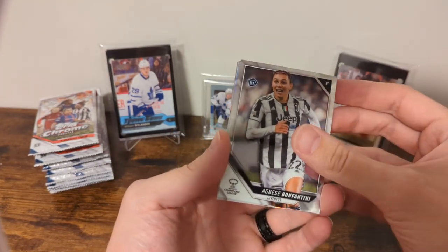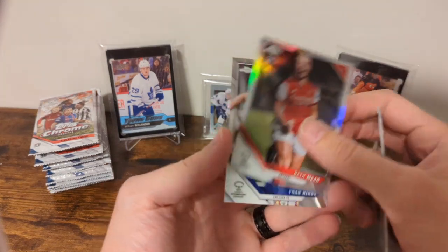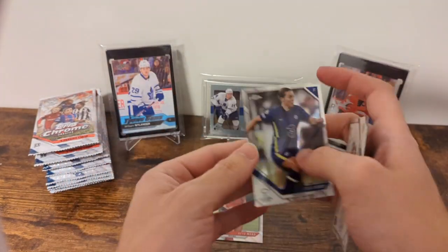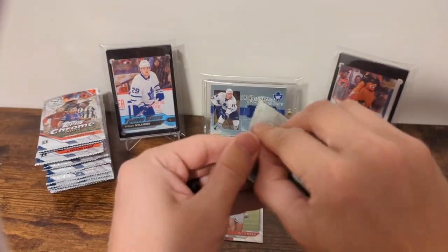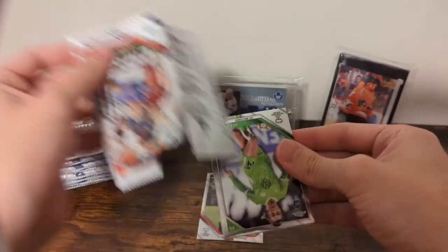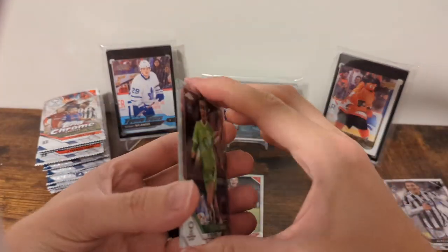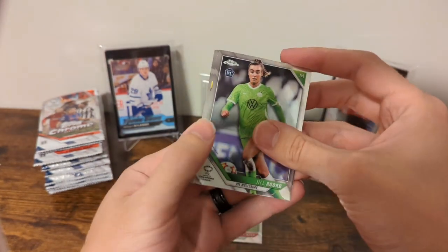We got a refractor here to start it off: Agnes Bonfantini, Lucia Rodriguez, and a Beth Mead refractor. Very nice. Fran Kirby is the last base card. I just love this card no matter what. I really love a Topps Chrome product — it's just so nice. And Women's Champions League — love it.